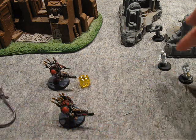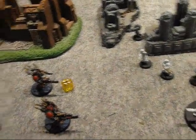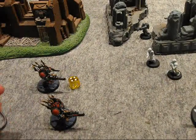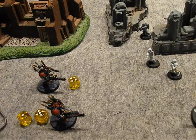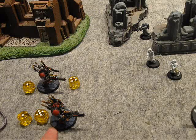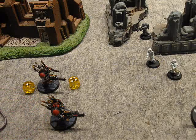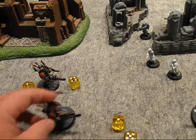Say these guys did three hits right here. If they did three hits, you'd have to allocate them. So what you would do is you could assign two here and one here. And what that means is you would take the armor save. This guy has the two lasguns, so he'd need a two plus with his chaos armor. I rolled a one, so he would be dead.